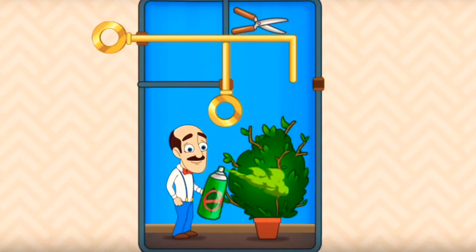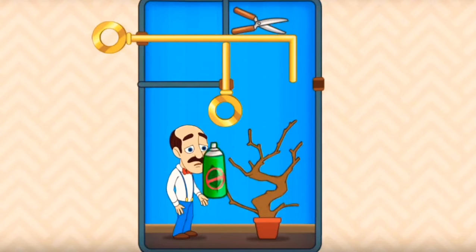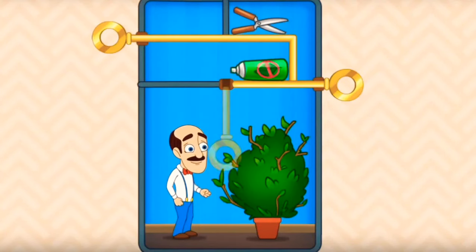Pull the pin to drop the spray. Oh no, it destroys this plant. Let's try this again.